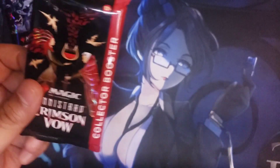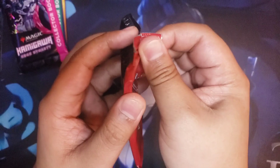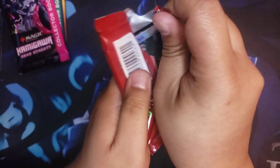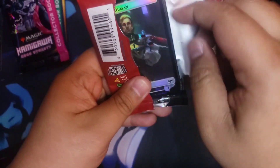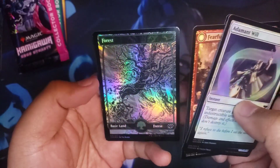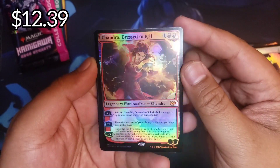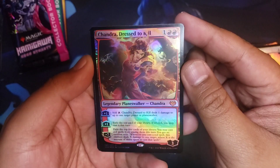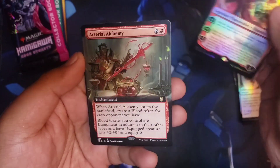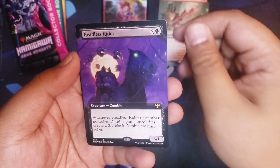First pack is gonna be Crimson Vow — maybe not so much fun, but the Dracula cards are cool and a lot of the rares are actually going up in value in this set. Let's see if we can get one of those fancy rares. And — oh! Chandra Dressed to Kill! There we go, we got a foil mythic Chandra! Nice. Arterial Alchemy, all right, all right.